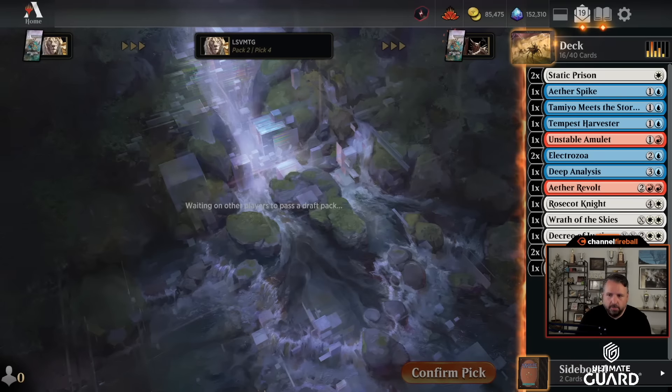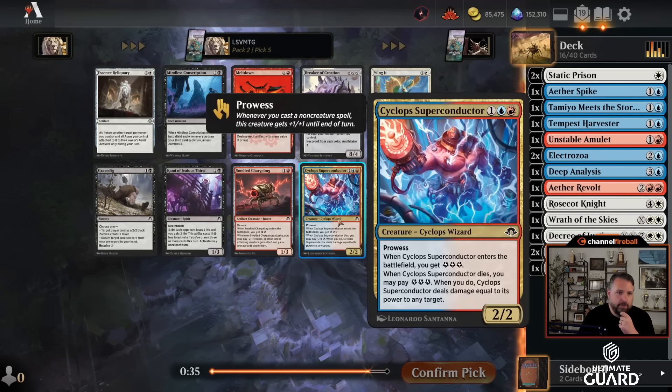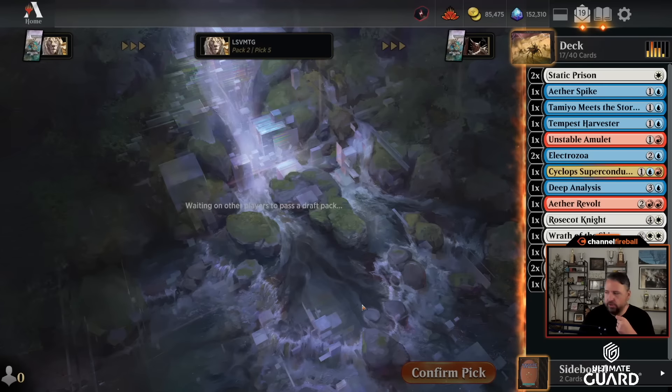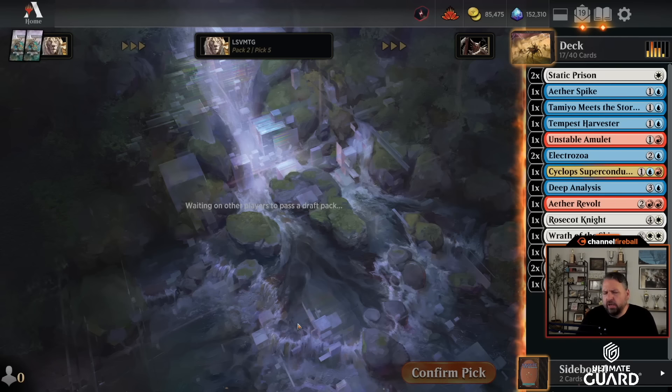There are a lot of lands in this pack. I wouldn't mind picking up a few more. Right now I'm like blue-white, maybe splashing Ether Revolt and Unstable Amulet — we'll see. I'm gonna want to take Cyclops Superconductor either way. There's a late Breaker of Creation — pretty strong for the eldrazi decks, just gonna gain eight life when you cast it. With some blue card draw, I'd love to see Craft the Narratives, Deep Analysis, and Tempest Harvester, and then some lands that fix — three colors will be fine.